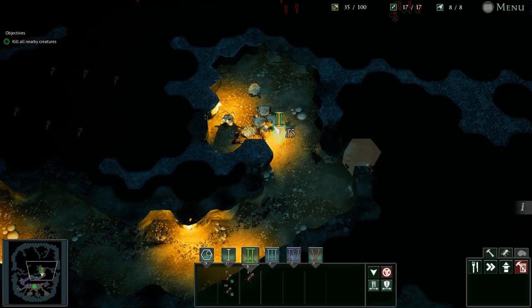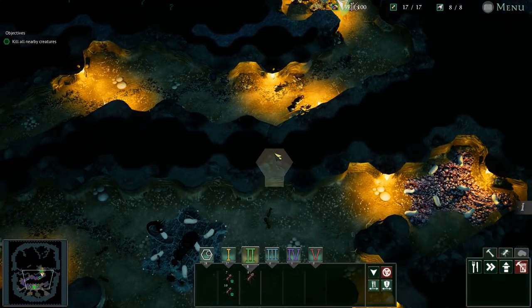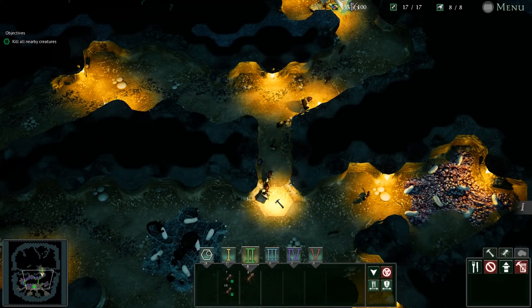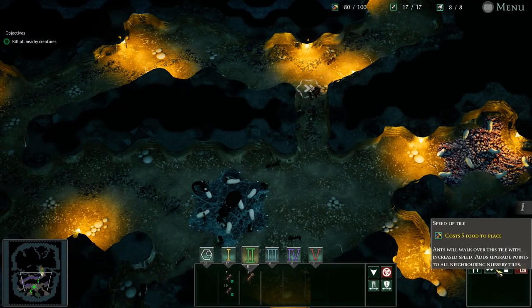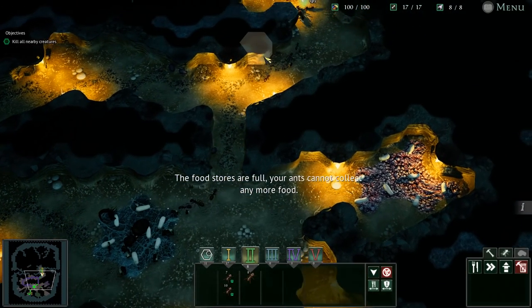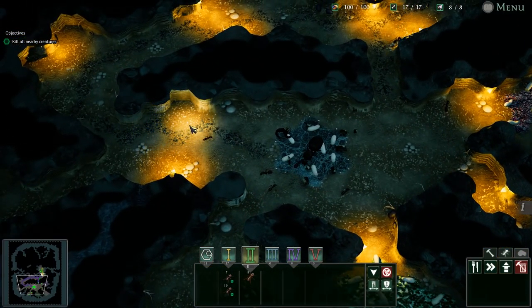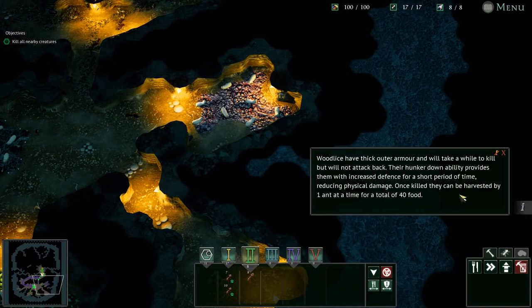We're gonna let them do their thing — we're gonna get a lot of food out of that. I'm going to open this up for a little bit more speed. We spent five food on speed-up tiles along this way, which is a bit of a problem, but it was for safety. Hopefully we don't get bum-rushed now because they have a faster way to my queen.